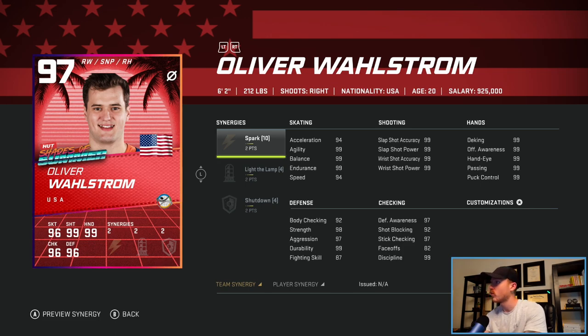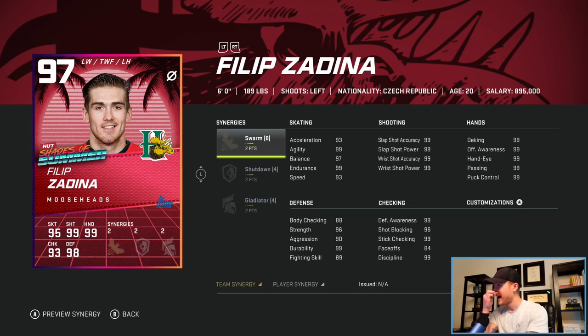Next option is Oliver Wallstrom, 6'2 right-hand right wing sniper. I'm already pretty set on wingers, so I'm probably going to have to pass on Wallstrom. I did consider this card, but if I did want a winger, I would have taken Philip Sedina over Wallstrom — left-handed, extremely quick, pretty good synergies. But again, I'm passing on the wingers right now.